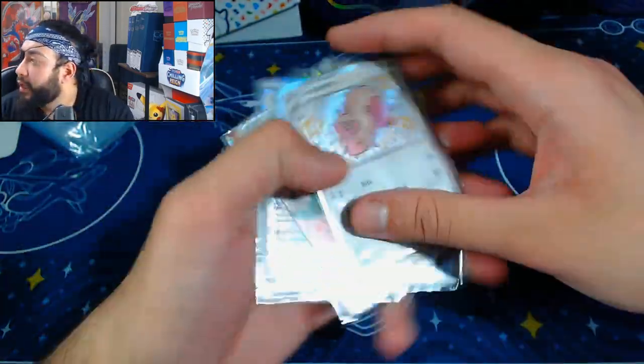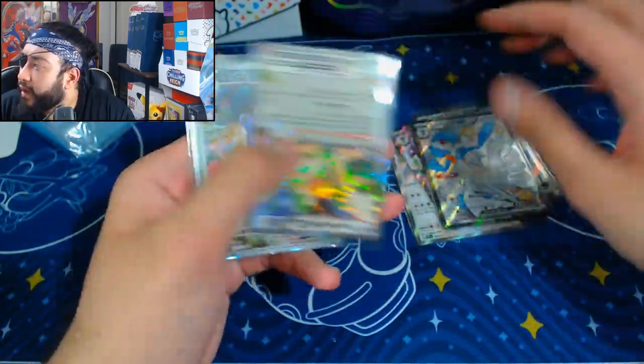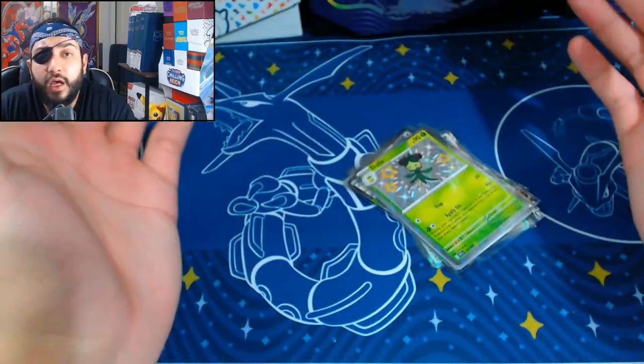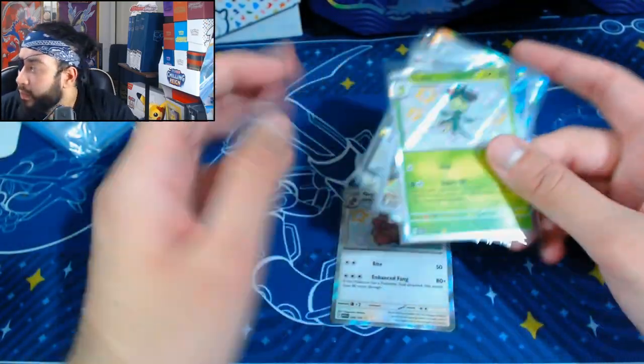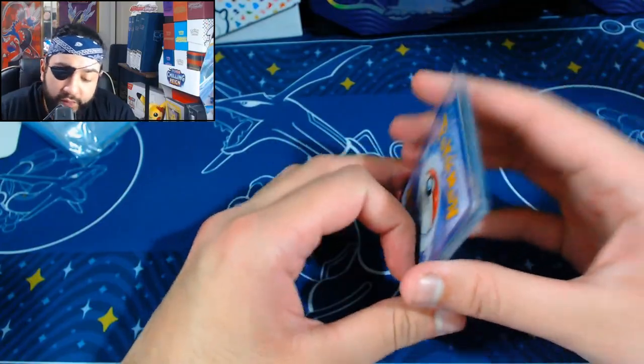10 packs — one, two, three, four, five, six, seven, eight — eight hits out of 10 packs! If you're just looking for hits, buy this set, buy it, buy it. We got a decent amount of hits and some decent pulls, so that's cool. There it was — 10 packs from the mini tins. It seems they have the same sort of luck as the ETBs, but man this set is amazing. Eight hits from 10 packs — that's crazy. Unfortunately it wasn't one of the big boys, but I'm fine with it. If you guys enjoyed this video don't forget to smash the like button, comment down below what you want to see next, subscribe if you haven't already, and I'll catch you in the next one.